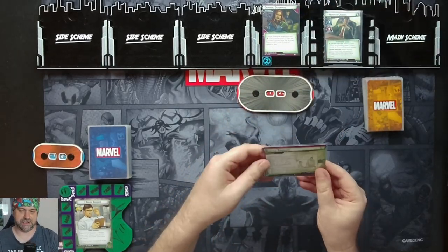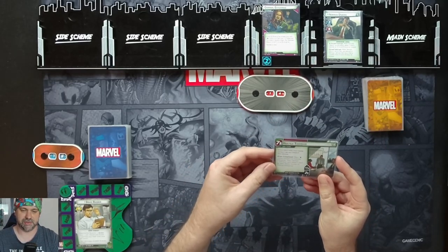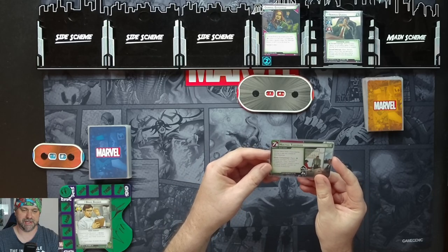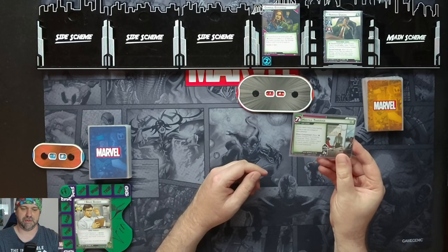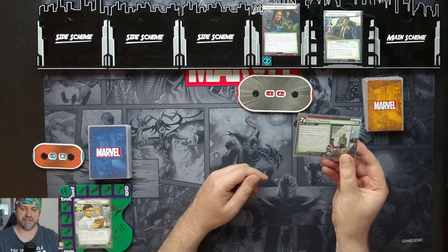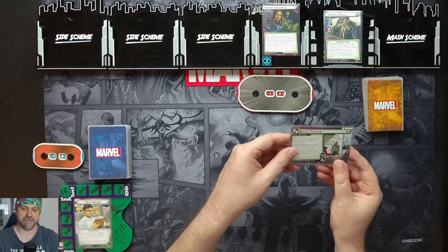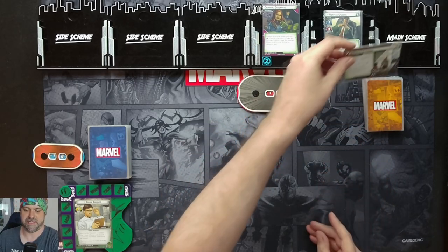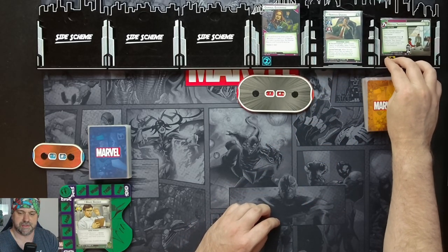We'll advance to stage one B — Hostile Takeover. The flavor text reads: Norman Osborn holds a board meeting plotting to take over a branch of Stark Industries. When this completes, we place one per player Infamy counters on Criminal Enterprise, then discard one card from each player's deck for each Infamy counter on Criminal Enterprise. This threatens out at seven and starts with two threat per player, so that's our two.